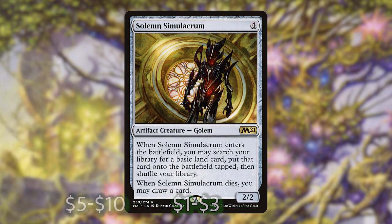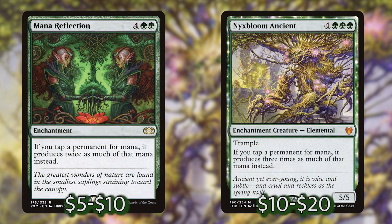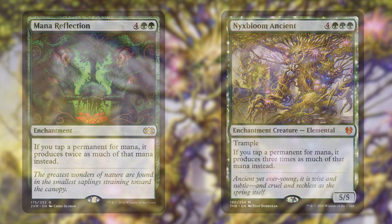Next and probably most importantly in this section are Mana Reflection and Nyxbloom Ancient. These are mana doublers and triplers, making all of our mana rocks extremely effective and potentially putting them in a position to make infinitely many tokens. Nyxbloom Ancient is so important to this deck that I've included three tutors specifically designed to find it: Finale of Devastation, Worldly Tutor, and Fierce Empath. I'm almost always going to be looking for Nyxbloom Ancient with these. It's going to help us in the most situations because we're always going to be making mana rocks and those are always going to want to be tripled. Nyxbloom Ancient is an all-star in this deck.